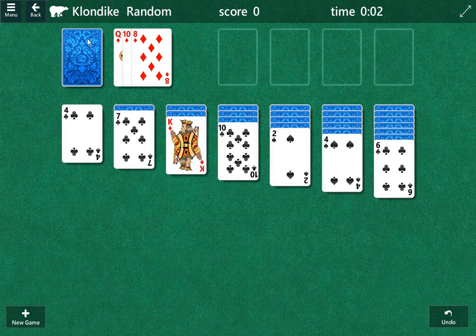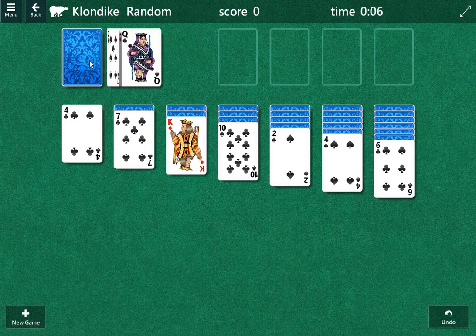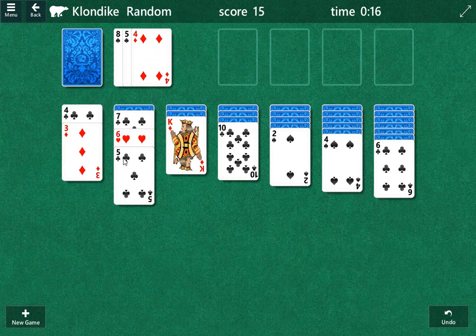I like to go for the columns first. Nothing there. I'd like to have something here. I like to save the early one as insurance. The reason for that is there's three cards and we'd like to be able to play some of these later.